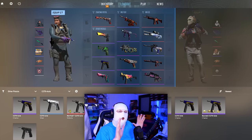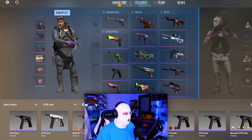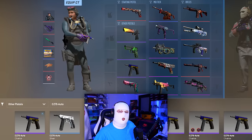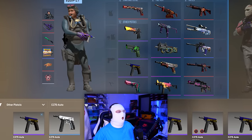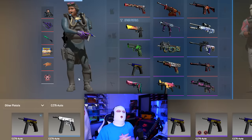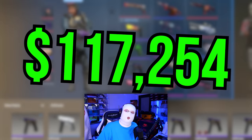So this is what the final most expensive CT loadout looks like. With these weapons and skins you are guaranteed to be a flexer, because they are the most expensive. The total combined value of this CT side loadout is $117,254. That's quite a lot of money.